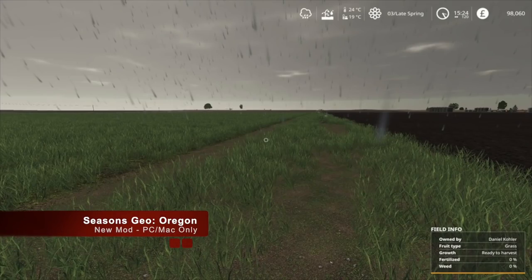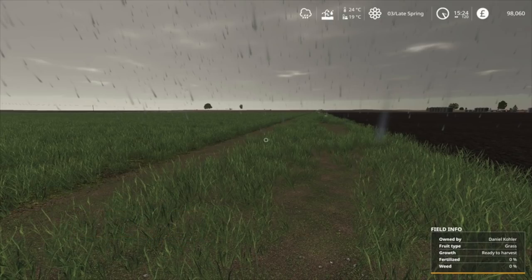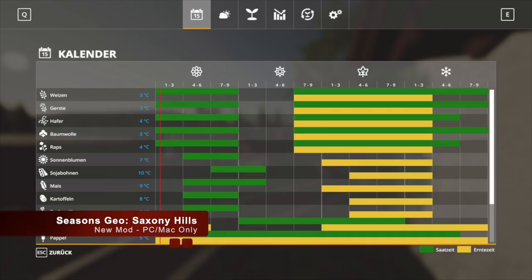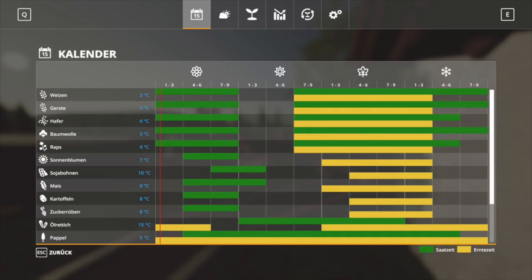We've got a brand new Seasons Geo for you. This is Seasons Geo Oregon, which will work perfect with Lone Oak Farm. In Oregon, the summers are warm and dry while the winters are cold and wet. It remains pretty cloudy here for much of the year. The Geo will be good to use with maps like Lone Oak Farm. And we've got a brand new one — Geo Saxony Hills. Saxony Hills has long winters and therefore later sowing and harvesting times. Plan well to get the highest possible yield. As with any Seasons Geo, the latest version of Seasons is required.